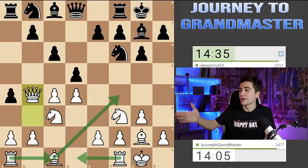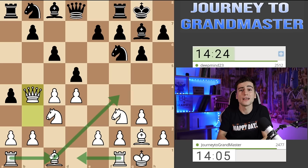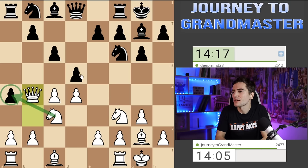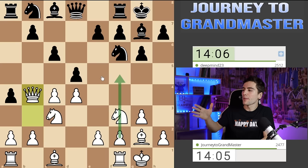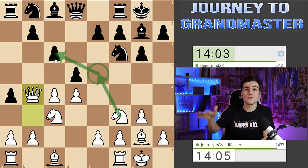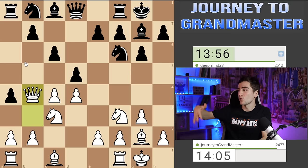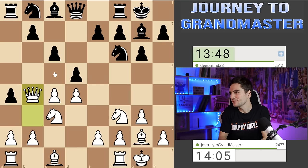If he does nothing, I'm just developing my pieces — Bf4, rooks to the center, and I have a perfect development while it's unclear how he continues. This pawn on a4 is always a liability. After a very long thought he finally decided to take on c4, which helps me in terms of my center — I have two central pawns now and he has only one. Once he takes on c4, I always want to play e4.